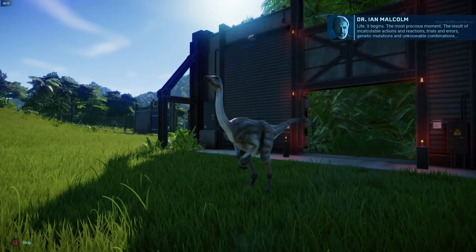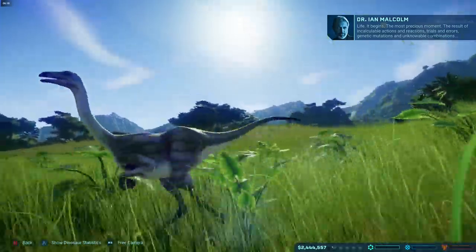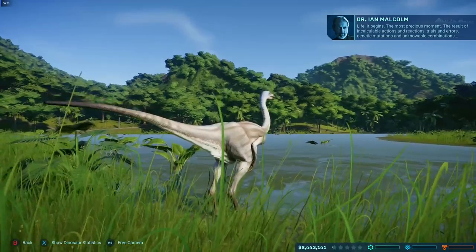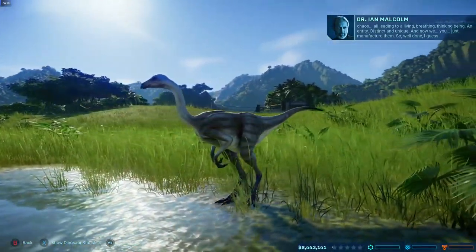They see how many Jurassic Park quotes they can get in — 'clever girl,' 'hold on to your butts.' This is the first dinosaur you create. Some of these do move in herds. You can follow a dinosaur around, check what it's doing, and look at its statistics.